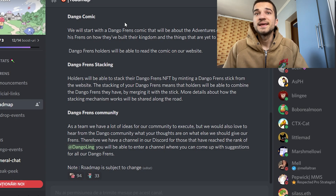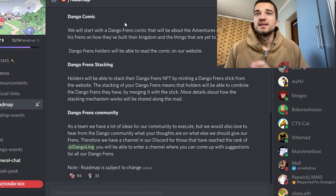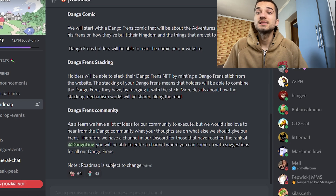An important section of the roadmap is Dango Friends staking. Holders will be able to stake their Dango Friends NFT by minting a Dango Friends stick from the website, and this means holders will be able to combine the Dango Friends they have.